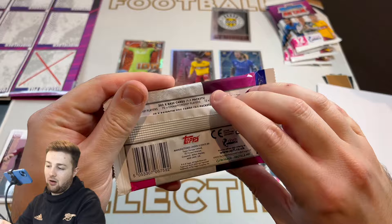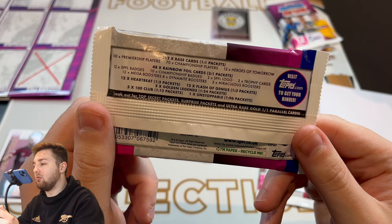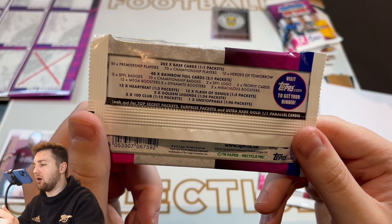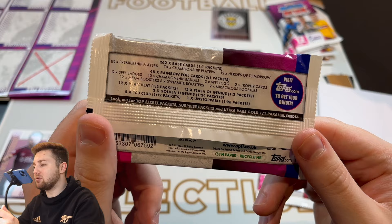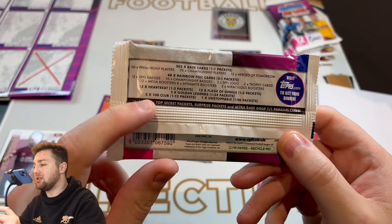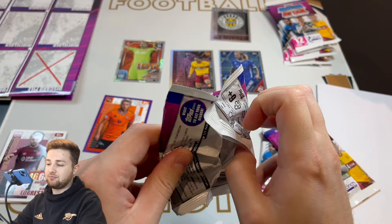Let's get into our first standard packet and check the pack odds. There are 262 base cards, with at least one guaranteed per packet. There are 48 Rainbow Foil cards, three in one packet. Heartbeat cards are one in three packets — 12 of those. Flash of Genius one in three packets, also 12. Golden Legends one in 24 packs. 100 Club one in 12 packs, which is not so bad. And Unstoppable one in 96 packs. There are also top secret packs, surprise packs, ultra rare, and one-of-one parallel cards to find. Let's see what we get in this first pack.